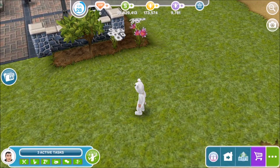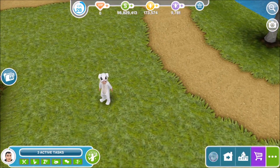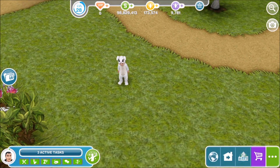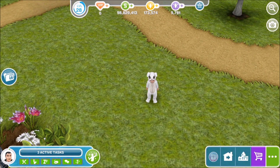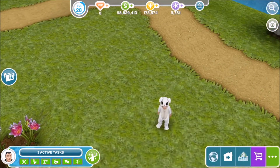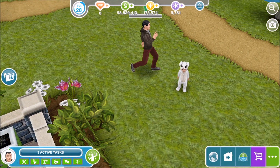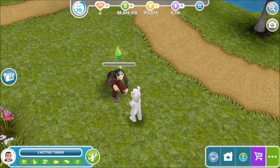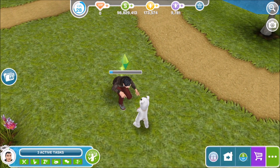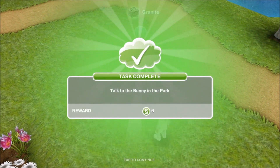The next task is to talk to the bunny in the park. There really is a bunny walking around the park but it looks sad. Have a sim talk to the bunny. We can't be doing with a sad toddler bunny. Let's go and have a chat, because there's nothing weird about a guy coming to the park to cheer up a little toddler wandering around on his own in a bunny onesie. So here comes our dude to chat the little bunny back to happiness.